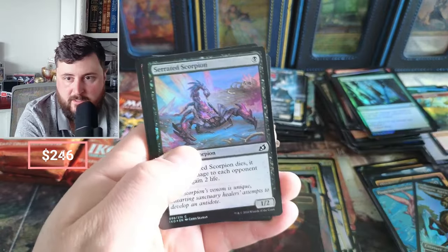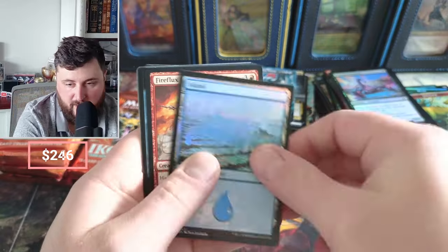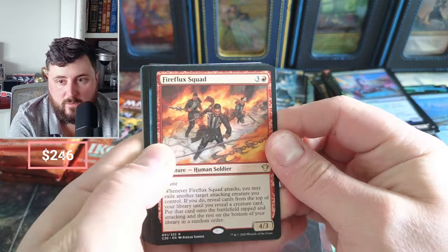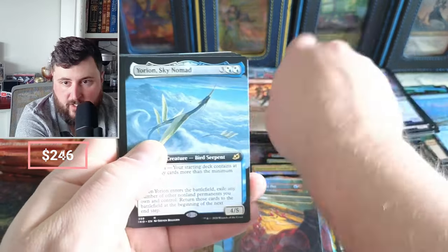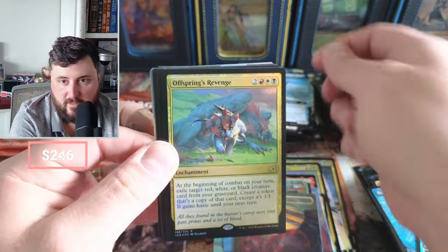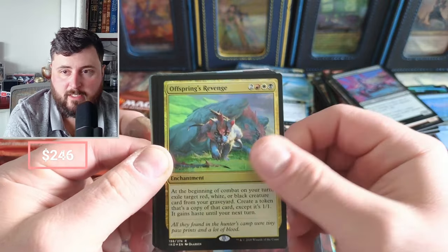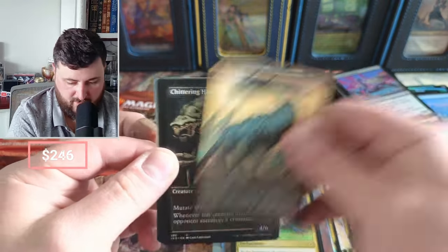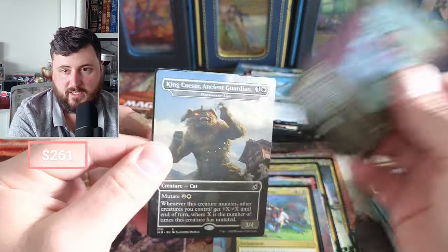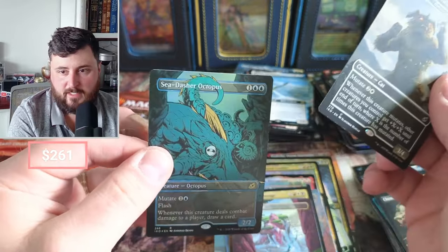Dinosaur, some Scorpions — Flux Fire, Flux Squad, hasty man. Yorion! I love this card so much and it's a borderless extended art. Offspring's Revenge. Cloud Piercer, Harvester — oh, another Triumph, second Triumph — Ketria, very nice! We got the Liger and a Sea Dasher Octopus in foil.